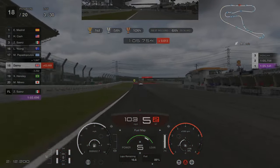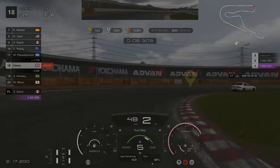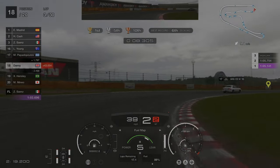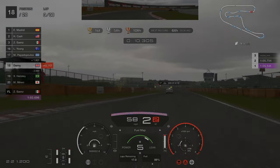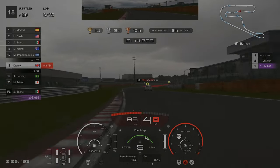Around lap three the weather should start to change. As you can see here it's now extremely dark compared to the first lap, and then it should start raining. On this attempt it didn't actually rain too badly, but on previous attempts it actually rained quite heavily.